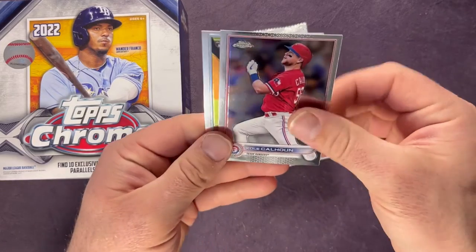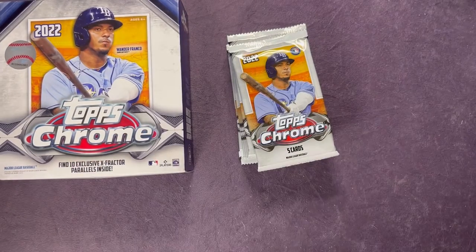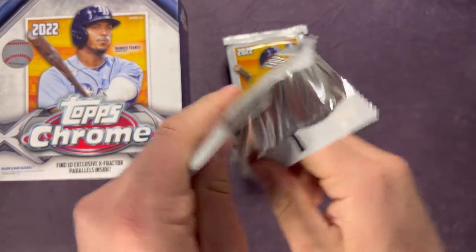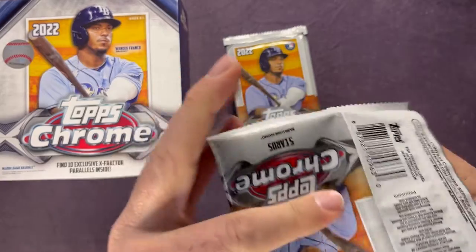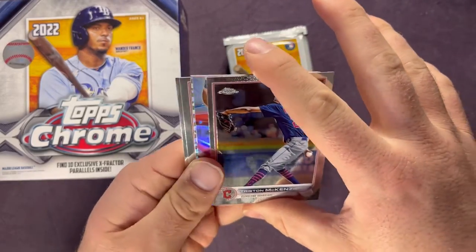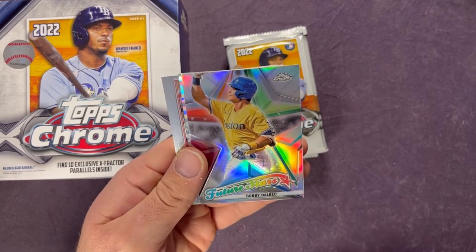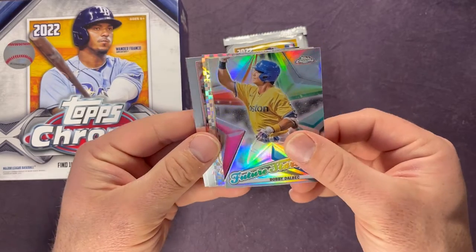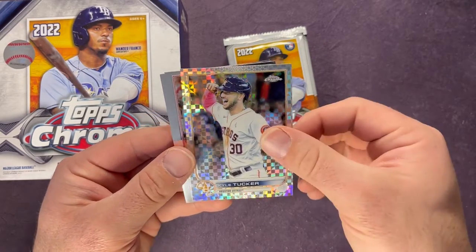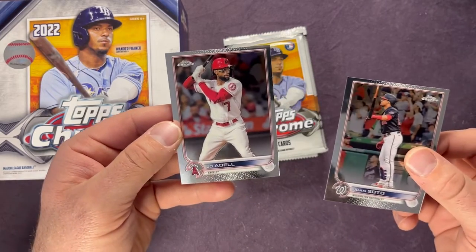The rest of the pack — Cole Calhoun and a Zach Pop rookie. Definitely gonna miss Kyle Lewis up here in Seattle, hoping for the best for him down in Arizona. Tristan McKenzie, a Bobby Dalbec future stars refractor, Kyle Tucker on the X-Fractor, a Juan Soto, and a Joe Adell.